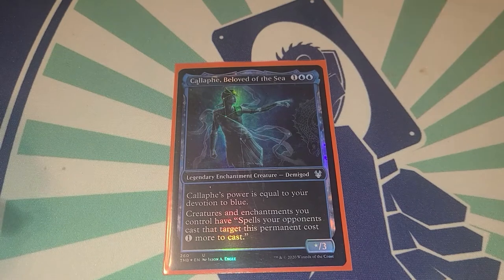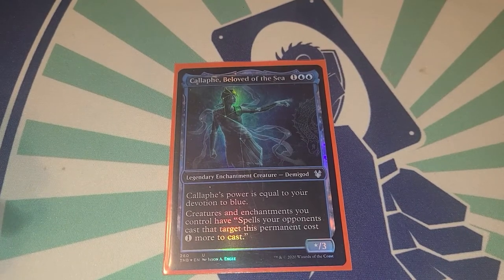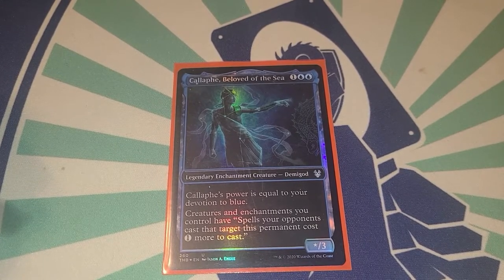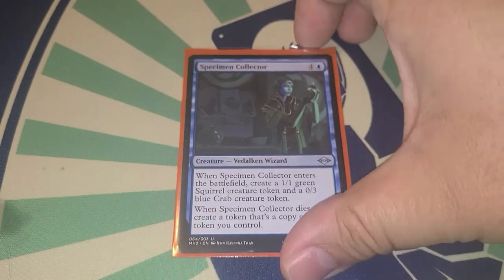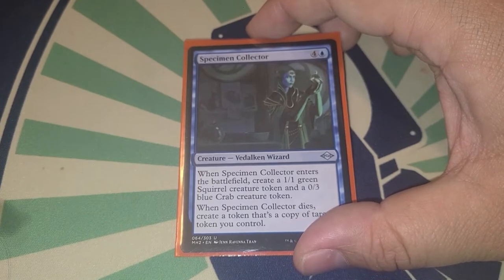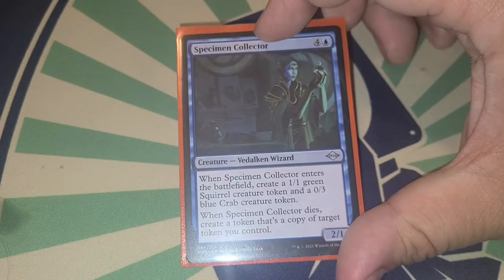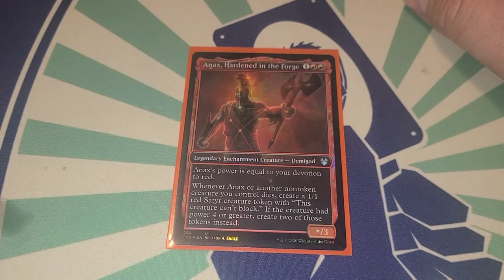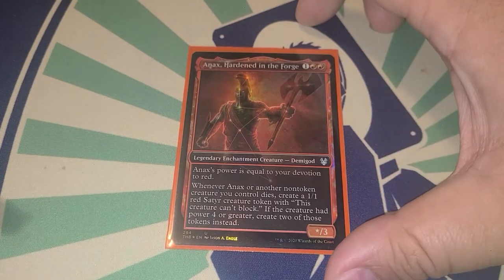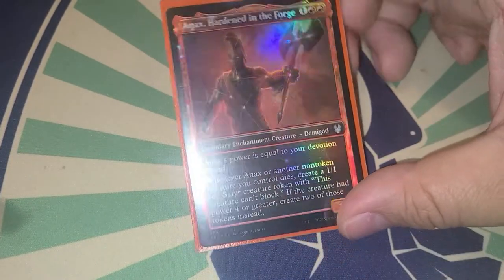Ainok's Pride Mate — whenever you gain life, put a plus one plus one counter on it. Beloved of the Sea — its power equals our devotion to blue, and creatures and enchantments you control have spells your opponents cast targeting them cost one more, helping protect our tokens. Specimen Collector — when it enters, create a 1/1 squirrel and a 0/3 crab, and when it dies create a token copy of a token you control — great in a token deck.